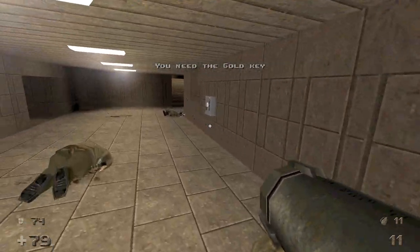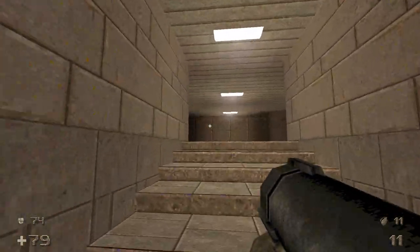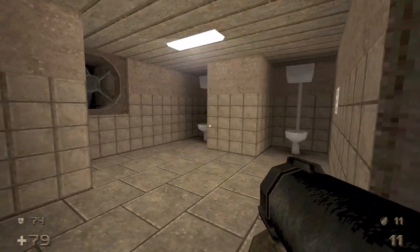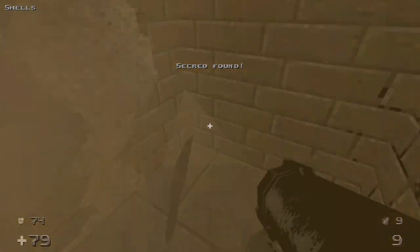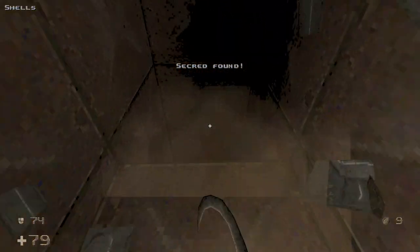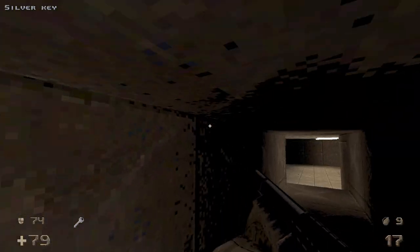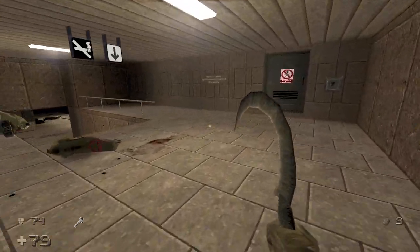Now we need the gold key in order to progress here and the silver key to progress there. We're going to get the silver key first, but we're going to check out the women's room and blow up the toilet, then the wall, and get the secret with shells. Now I can go into this vent, grab the silver key. You can do the same in the men's room if you want, but you want to go into the women's room to get that secret.